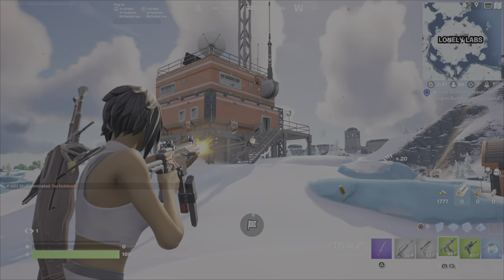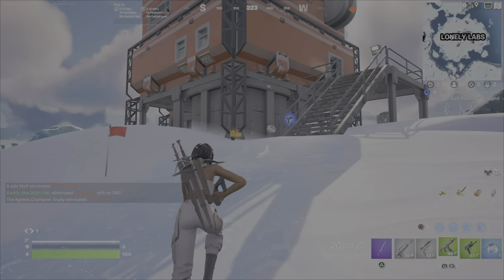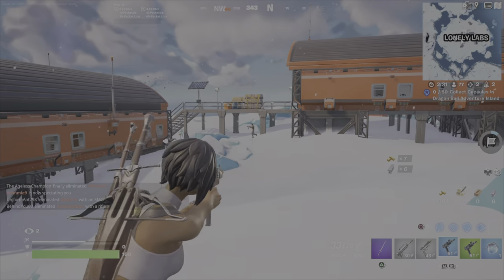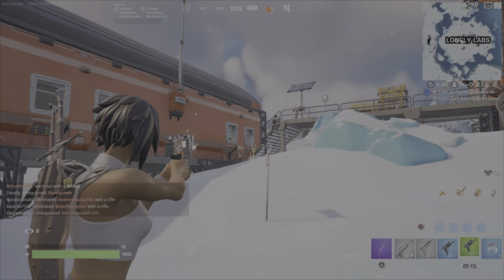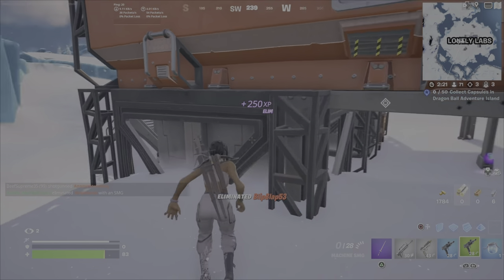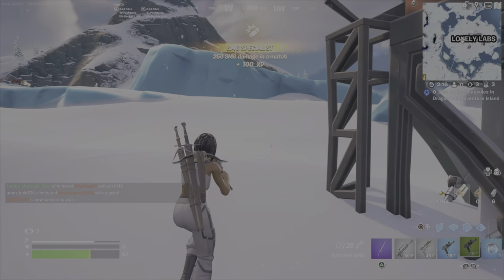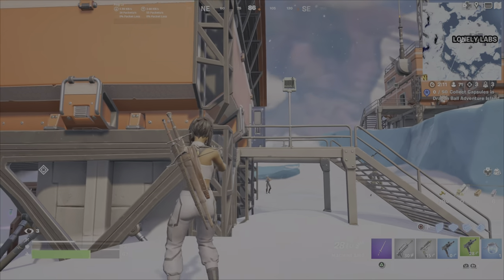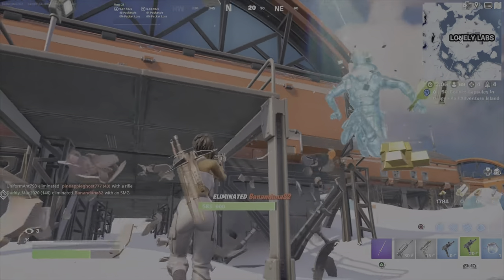Every time I'm at a POI, I'm getting at least five eliminations right off the bat. Five elims is going to be a minimum of 500 damage, most likely, because they probably had 100 health or even more. Here's two people — don't hold back. With two SMGs, you can unload a whole clip and then pull out the second clip on somebody. If you start taking damage, there's nothing wrong with retreating and regrouping. But you want to play aggressive — none of this slowly stalking around. You want to go out like a bat out of hell.